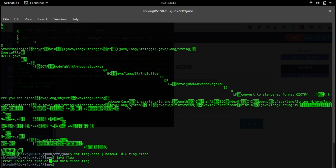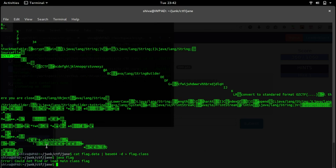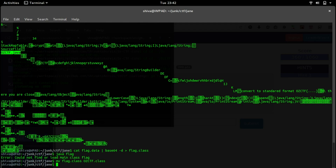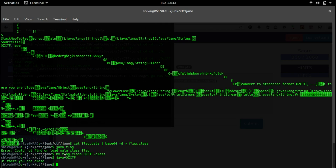It cannot find or load the main class 'flag'. The thing with Java is it tries to find the class with the same name as the file. The source file was osztf.java, so the compiled version should be osztf.class. Let's move flag.class to osztf.class and then execute: java osztf. It says 'hi there, you are close'.